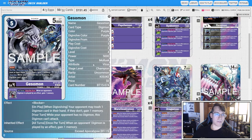Three copies of Gizamon for BT15. It is a blocker. On play, your opponent's going to have to pitch a card or gain you a memory. It can attack if your opponent has no Digimon, which doesn't really matter too much. This one will also net us a memory when an opponent plays a Digimon.